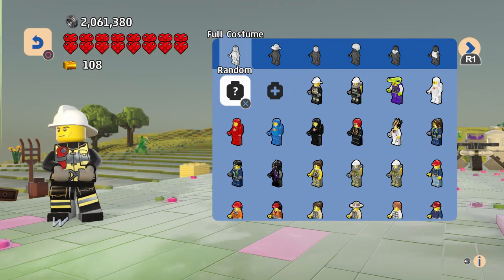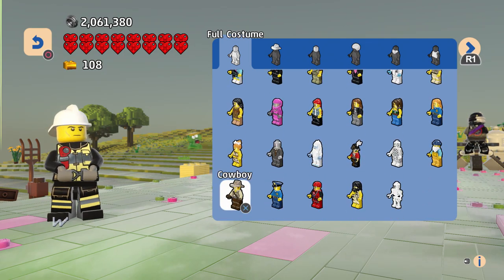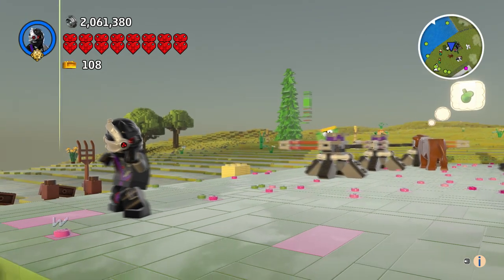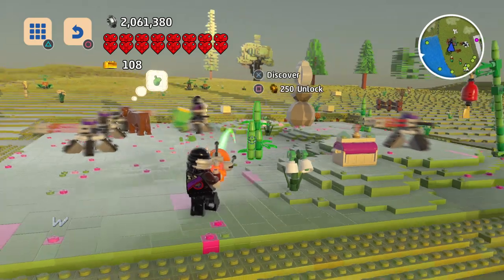Let me find the Ninjroid — he might be closer to the bottom since we have a lot of characters. There he is. I got him, he looks so cool and he's ready to fight. I can only imagine these characters have some really nice combat. There's a troublemaker here too.